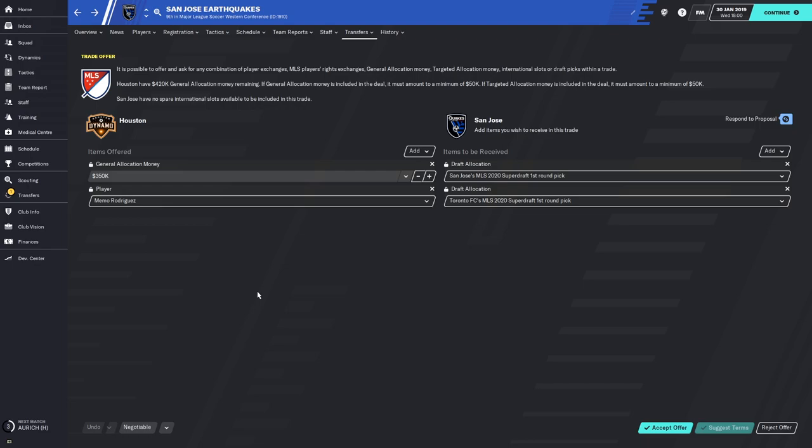I'm not going to respond to this trade immediately as I'd take a little more time to think about it. I would probably reject this trade simply because $350,000 is a lot — I might lower that amount to $200,000 to see if San Jose would agree. And San Jose has decided to accept! So I now have the opportunity to confirm this offer. I do like the idea of getting two first round draft picks for Mimo Rodriguez — I don't feel he would ever rise to the level of a first round super draft pick. But that's part of the fun of playing MLS in Football Manager.